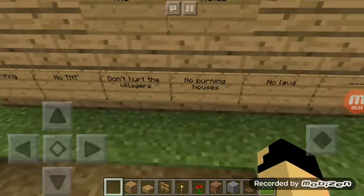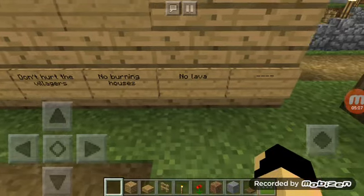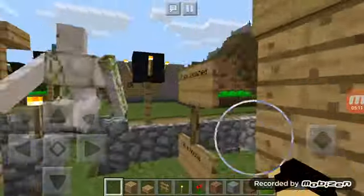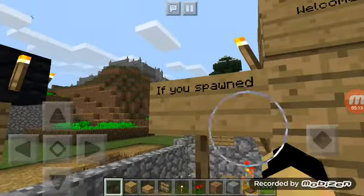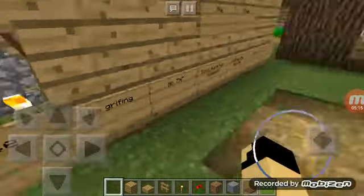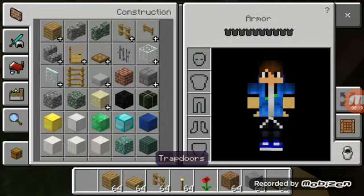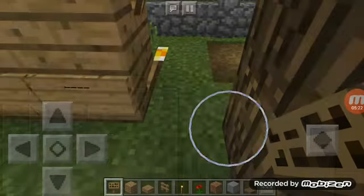And here is the sign: welcome to my world, original, new, number one. The rules are: no griefing, no TNT, don't hurt the villagers, no burning houses, no lava. And then the last rule I'm still thinking about — if you spawned in a house, don't spawn in my house.